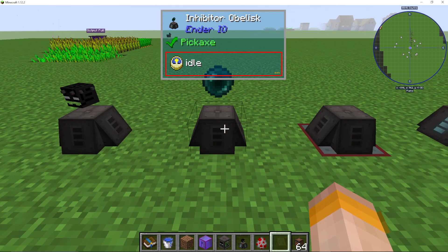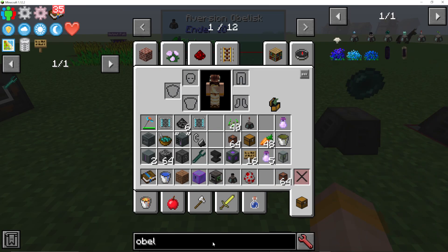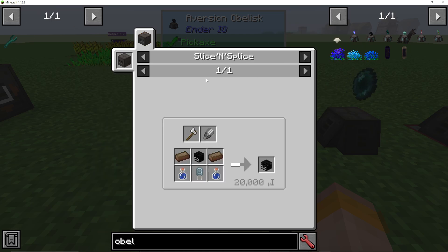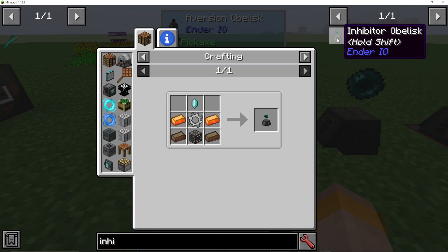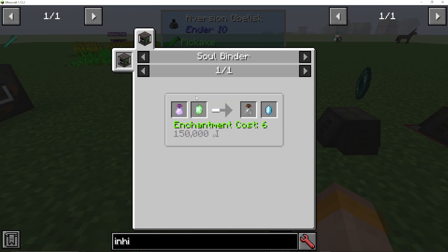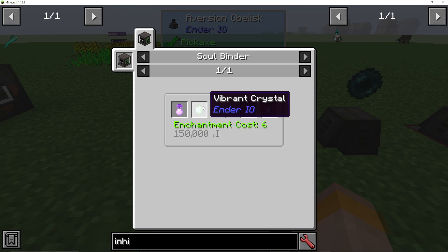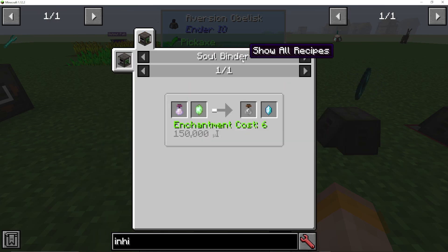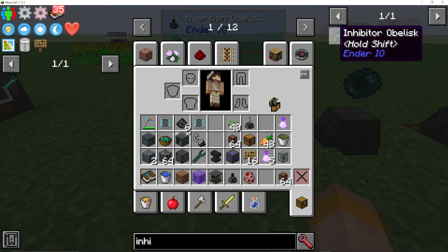Now let me show you how to make these obelisks. The aversion one needs a tormented enderman head, which you can make in a slice and splice. The inhibitor one requires an ender crystal, which you can make in a soul binder — you right-click an enderman with a soul vial to get a vibrant crystal, which is really easy to make, then put it into your soul binder, and after about a minute you'll get an ender crystal.